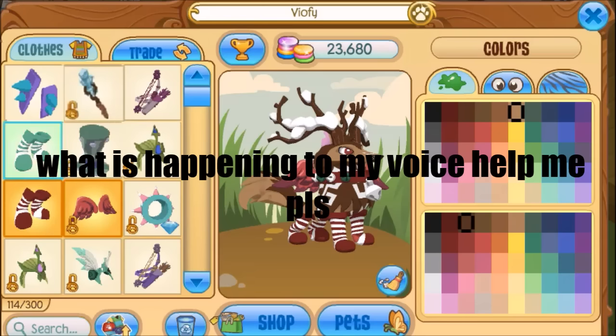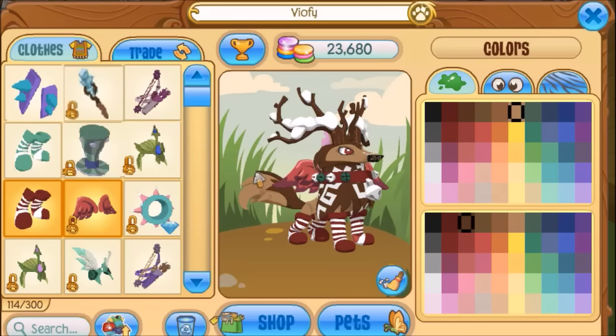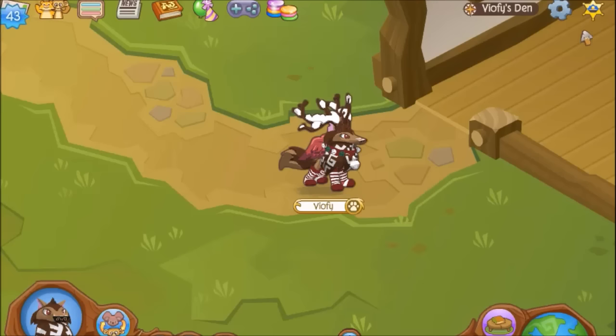The green top hat was probably removed due to its colour, and AJHQ didn't like it, so they changed it to probably pink, blue, or something. They might have just not liked the colour and removed it entirely — I'm not sure. This is not a proven fact, as I said.